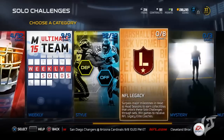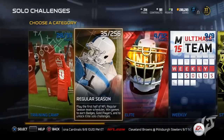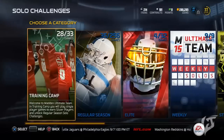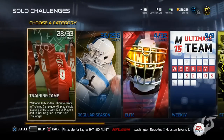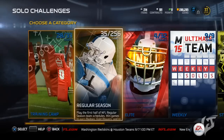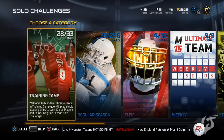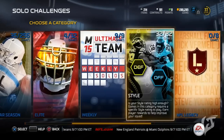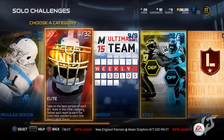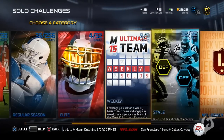So let's get into it. First off, the solo challenges are very, very crucial this year — even more crucial than last year. The easiest way to make coins in Madden 15 Ultimate Team are these solo challenges. They give you tons of coins and they really rack up, especially in the regular season. You can see I have over 100 done and I've been grinding out this game.